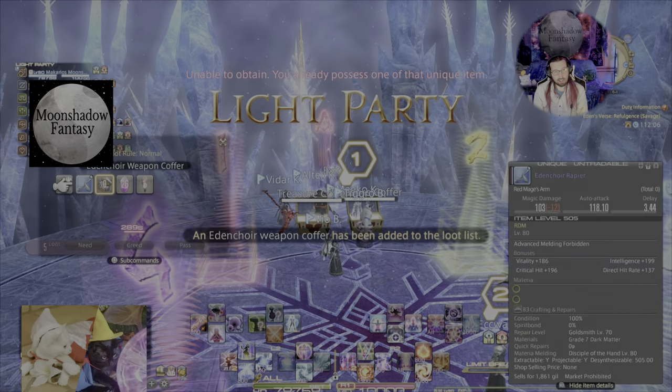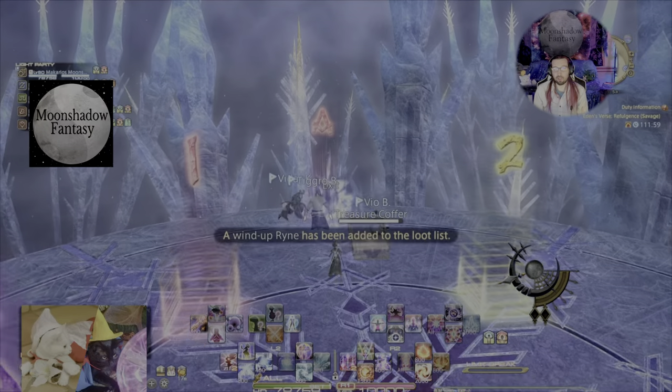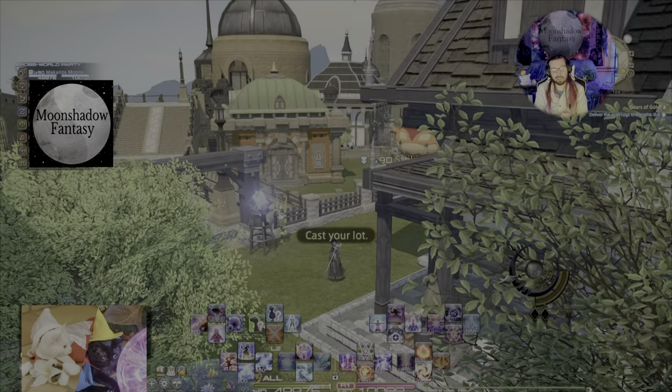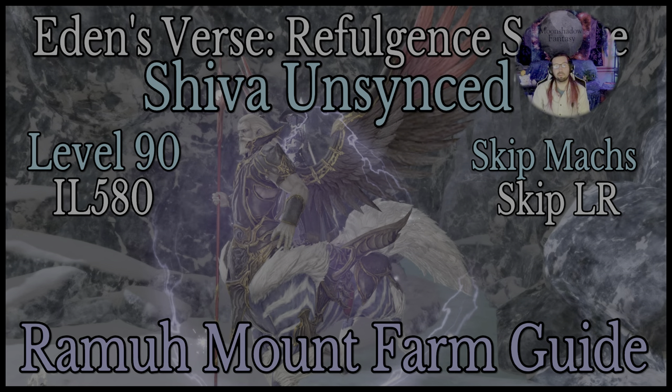That being said, that's the fight. I hope I explained everything that needs to be explained and this helps you with unsyncing with your FCs and party finders. Let me know if you have any questions or comments below, and I wish you the best of RNG luck. Stick together, get it done — it's only a six-minute fight. If you stick together and split off into your two teams, you will all have your mounts in no time. Thank you very much for watching. Please like, share, and subscribe. Maka is out.